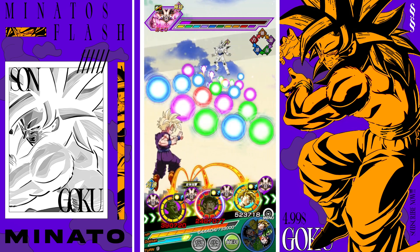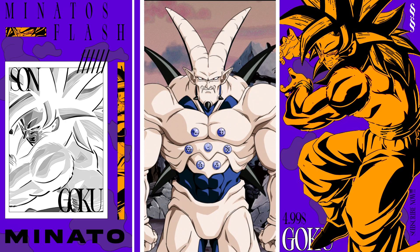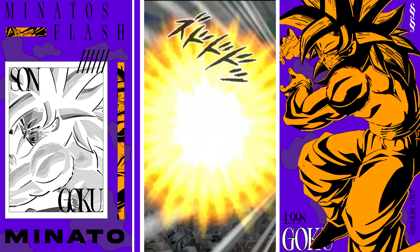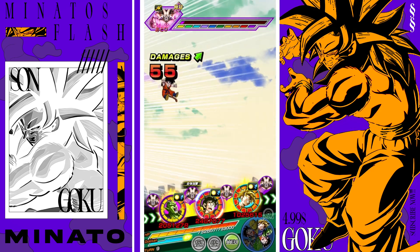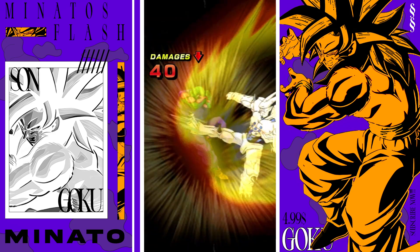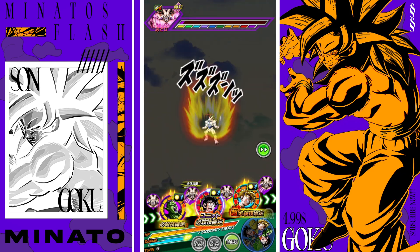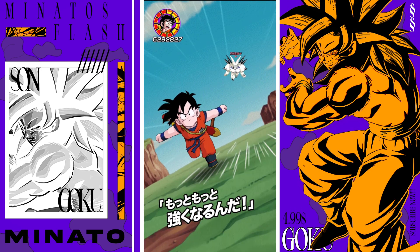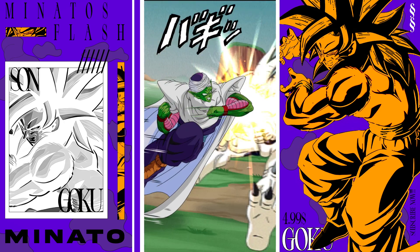Getting some INT orbs to heal. This INT Piccolo with full dodge is just cooking. Confirmed - Kid Gohan eats AOEs for breakfast and should also be fine against a super attack. This team is strong enough defensively. Physical Piccolo even as a floater with minimum stacks is still cooking - he's a really good unit here.